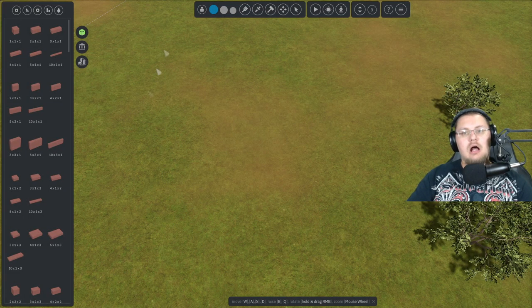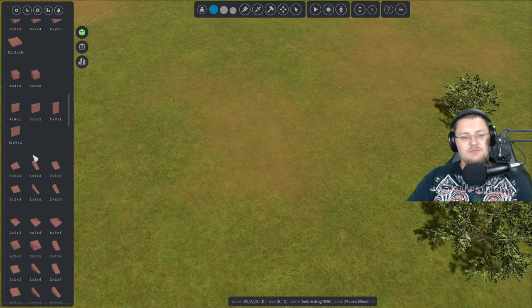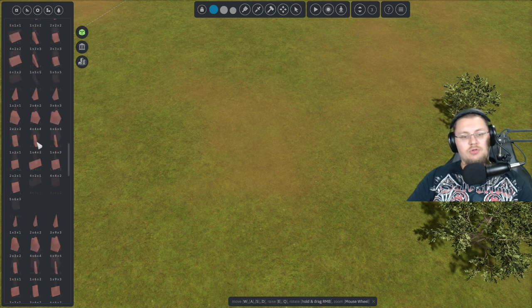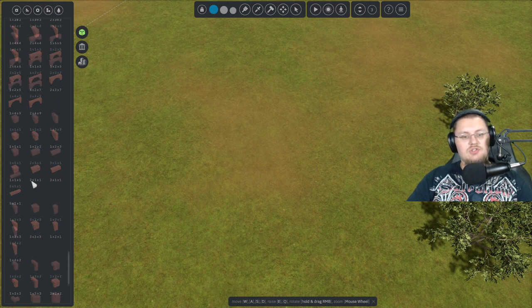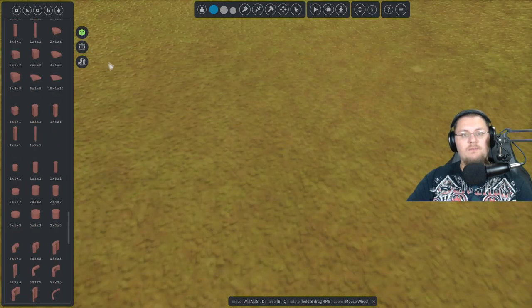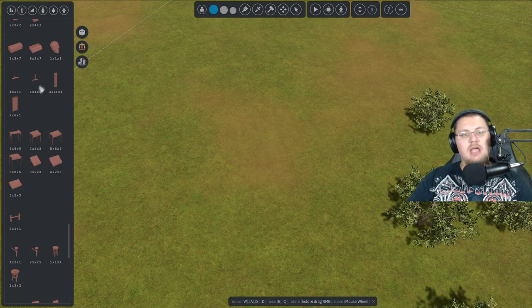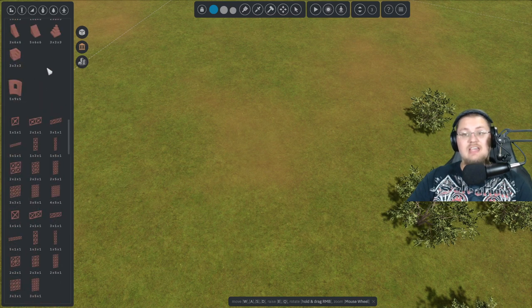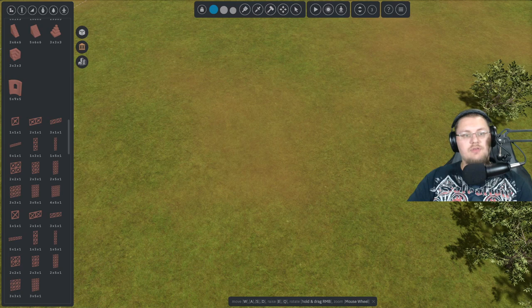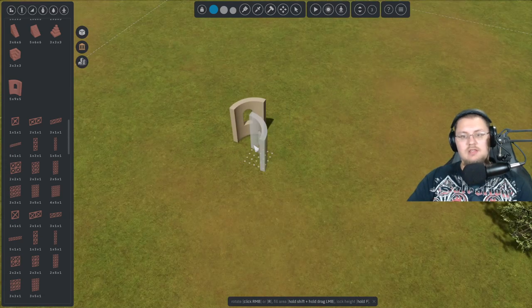In this game there are a bunch of different things you can actually build with. You have different blocks of all sorts of sizes, and as you scroll down closer to the bottom you start getting other things like grass plots so you can actually make kills and stuff for your people. Then you have stuff that is in the antiquity style — all of these can be painted by the way. If I wanted to build a tower here I could just build a quick tower and rotate this guy around.